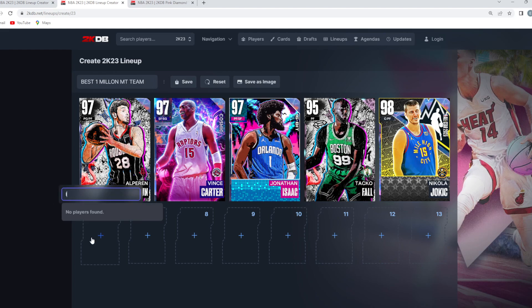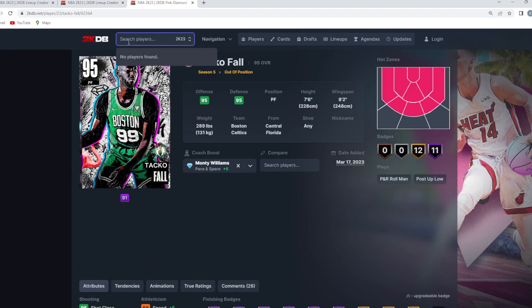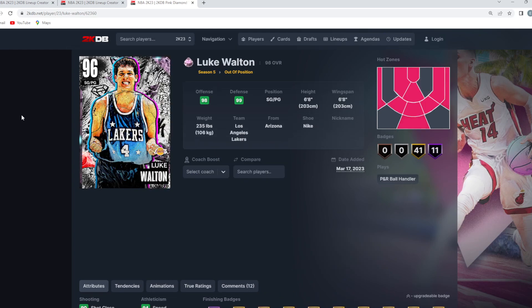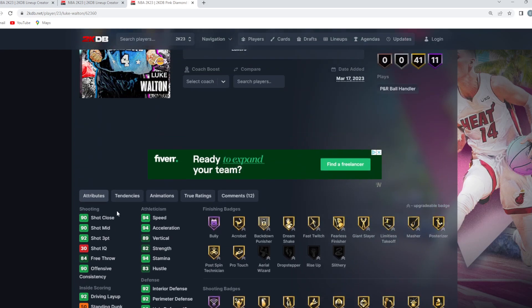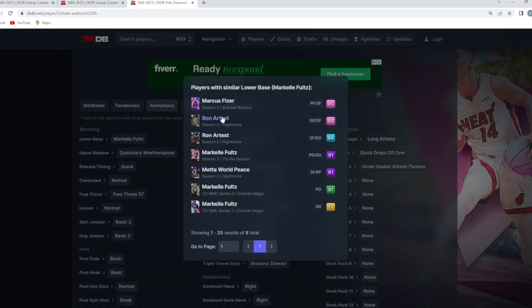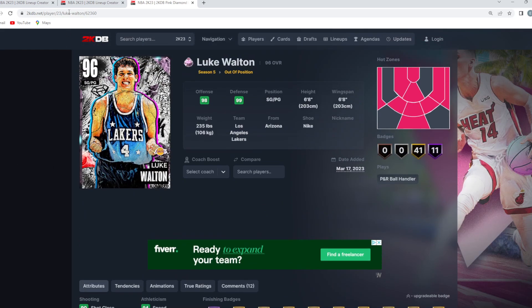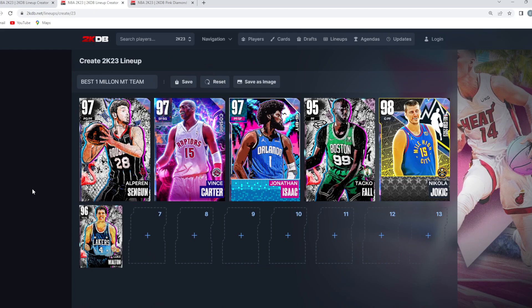Off the bench we go a little more budget, but you can still build a really good backcourt. For the backup point guard we have the Pink Diamond Luke Walton — a six-foot-eight guard who can play point guard with great all-around stats. He's got the Marco Fultz base and is probably a top five to seven point guard in the game, with a great jump shot on quick timing and amazing dribble moves, all for about 40,000 MT.